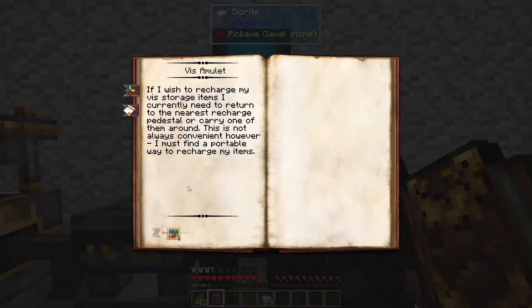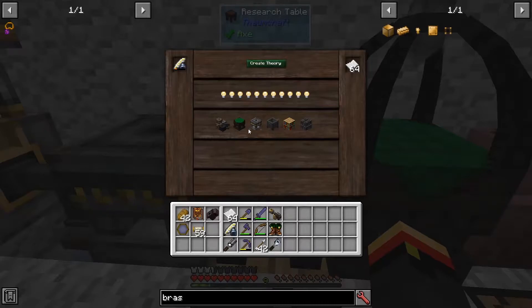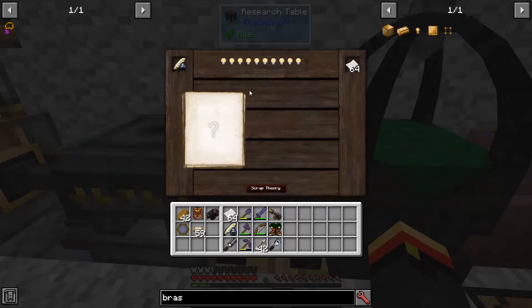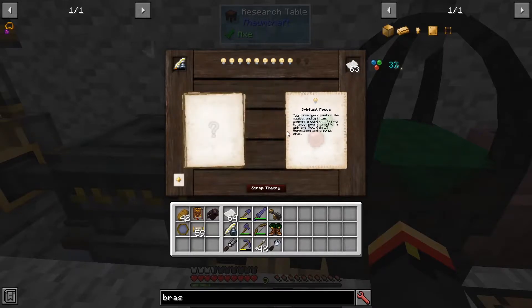The V Amulet is a way to carry V around and recharge items that need V when you're out on the go. So, the first thing we're going to need is a Theory in Oromancy. Let's take a look at that. That should be the Focal Manipulator.